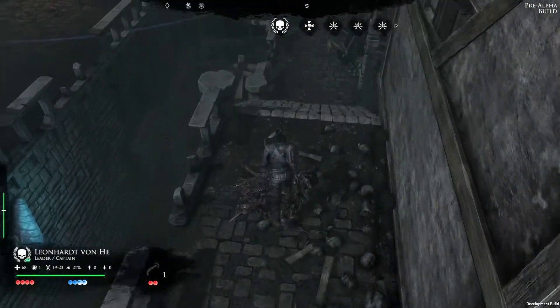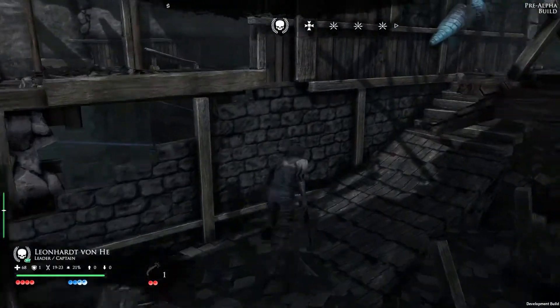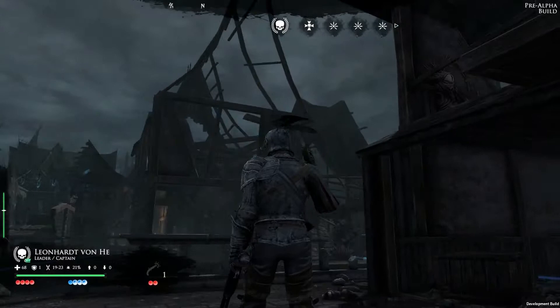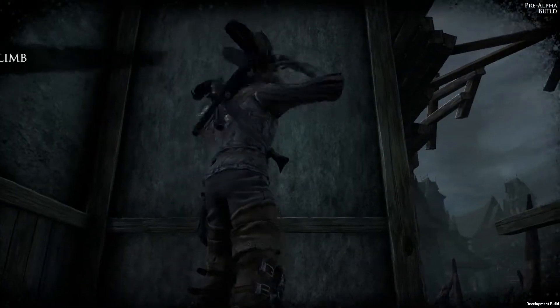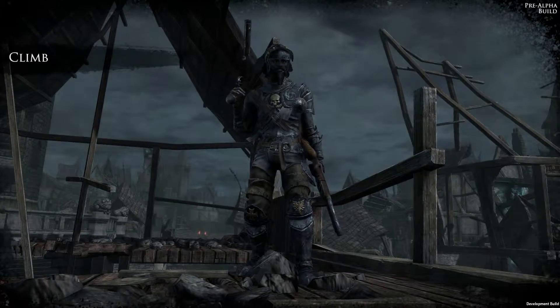Mordheim features an intuitive ladder system for a more dynamic gameplay experience than usual turn-based games, meaning each unit is activated according to their initiative ratio. The blue dots at the bottom left represent the movement pool — each time a unit crosses a blue line, it consumes one of them. Some actions can also be triggered using those points. The red ones represent the offense points, used to perform attacks and cast offensive spells.